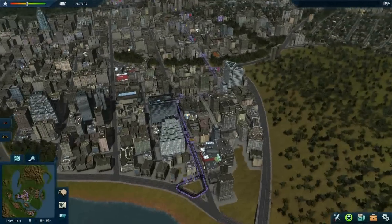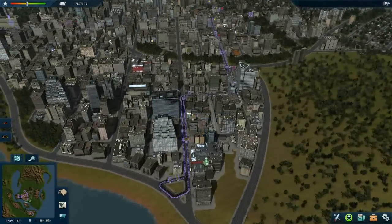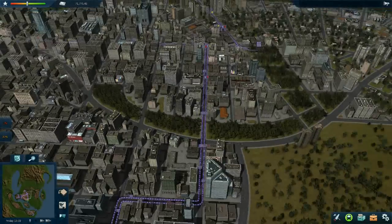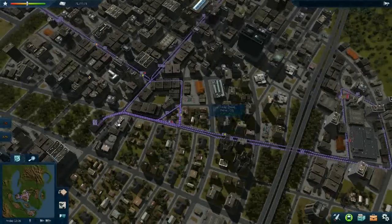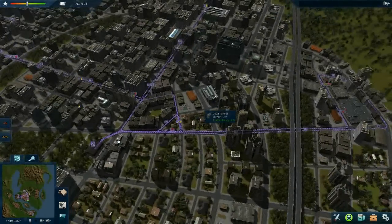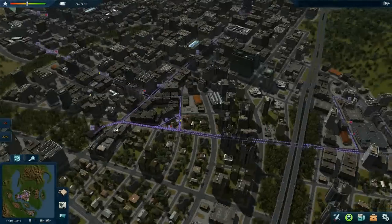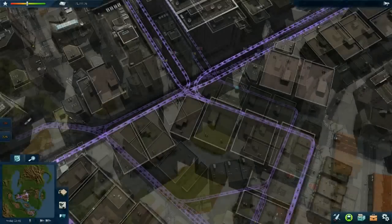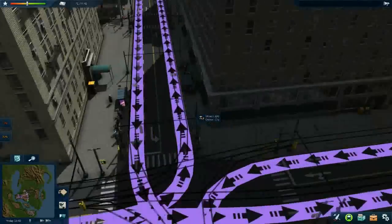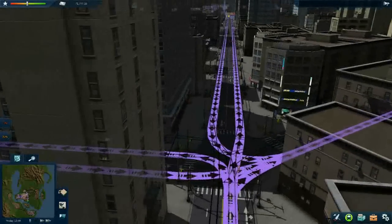It actually gets really loads of passengers. I had some issues with overcrowding and some issues with the timetables, but now it seems to be working. What I'd like to show you is how people interchange right here. A trolley bus will be arriving in a short time.